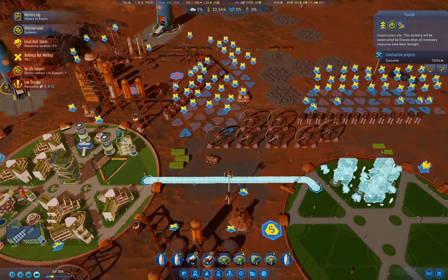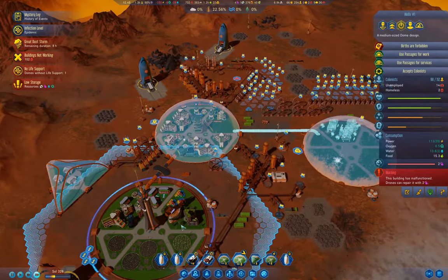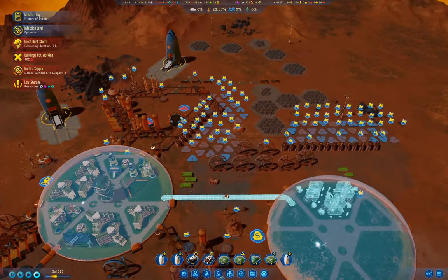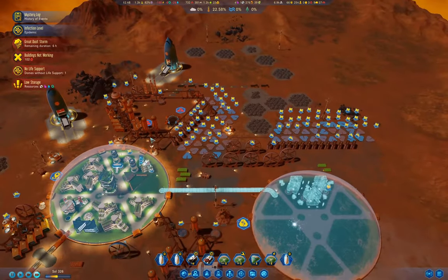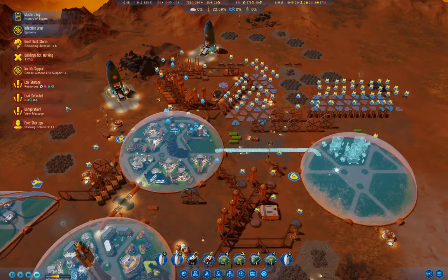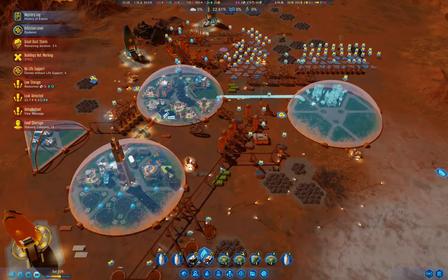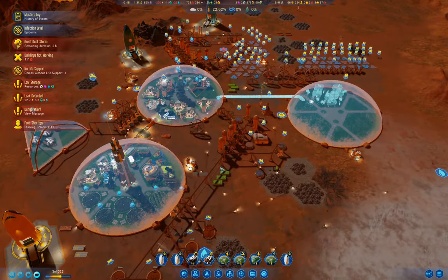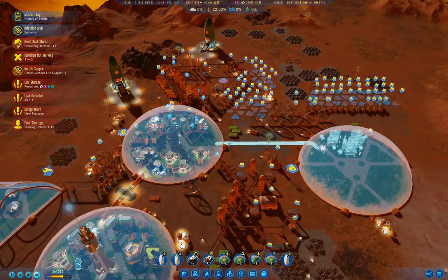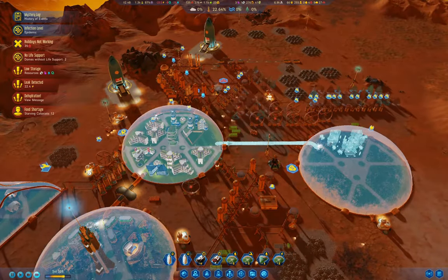That means we need to wait for the concrete to arrive. The dust storm only has nine hours left. We have a broken dome which needs polymers. We're going to have to wait for this to resolve when the dust storm ends.